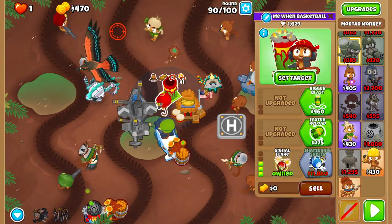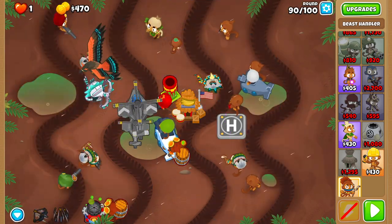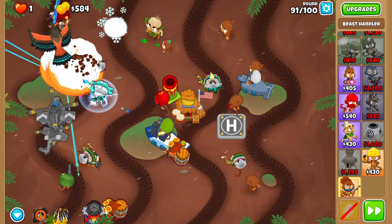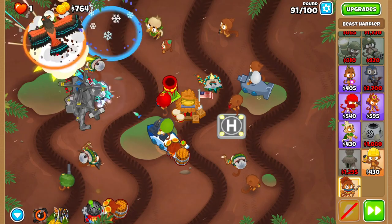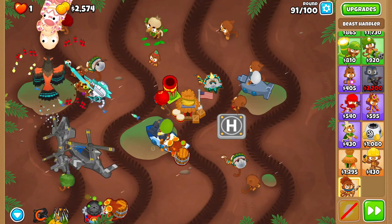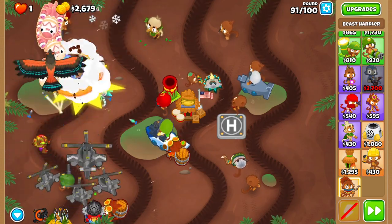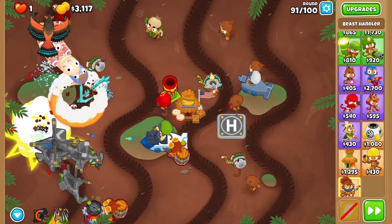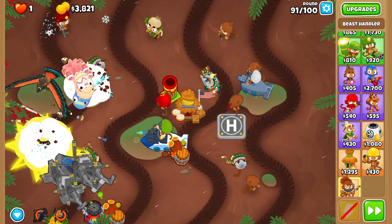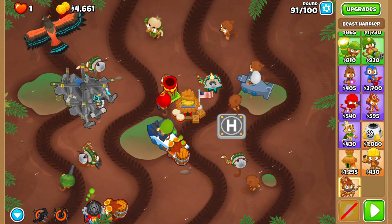Round ninety-one is by far the hardest and closest round of the entire run. Use Rapid Fire when the ceramics start to get past Quincy, then Aerostorm once they reach the bottom Sniper. Your very large flying animal should clean up the rest of the round.